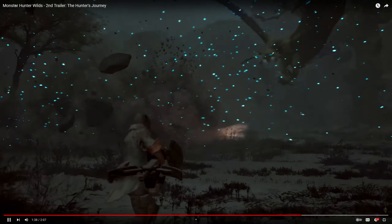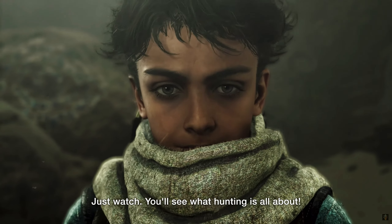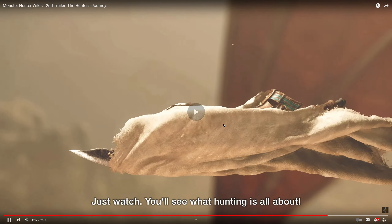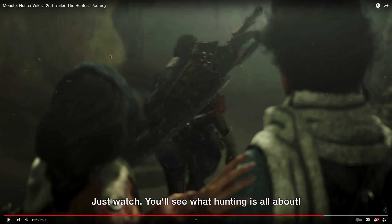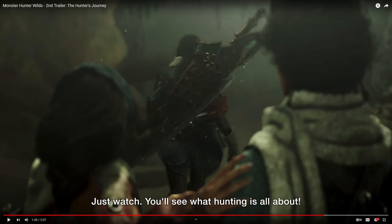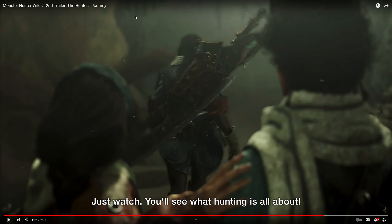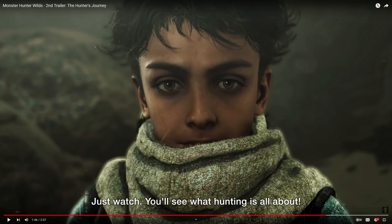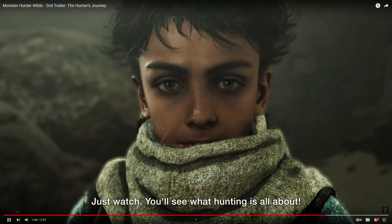We get another trailer in August. The hunter is here — 'you'll see what hunting is all about.' Is that a Doshaguma right there, or just a cloth? Actually no, it looks like there's a wing. They're casually walking towards it, which would indicate it's not aggressive. I think that's a monster of some kind — it does look like a Doshaguma when it gets into more focus, because of the tail. It could just be a small monster type thing.